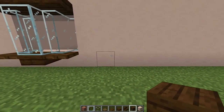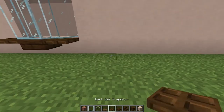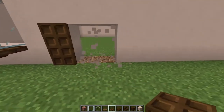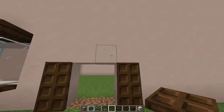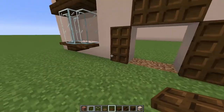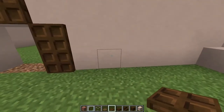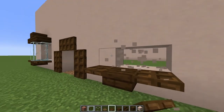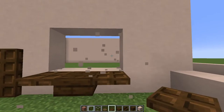Now we're going to miss a block and starting from here we're going to add two trap doors — two dark oak trap doors placed there. Break these blocks here, two trap doors there. Now on top, trap door just like that and we're going to leave that. Now we're going to again miss a block, put a trap door, slab, trap door. Now break these blocks here, just like so.